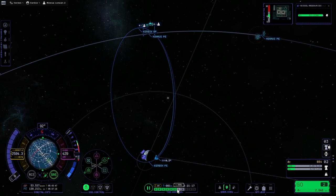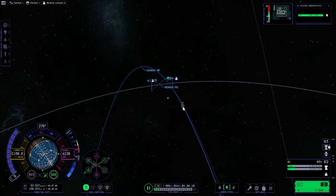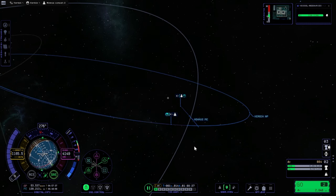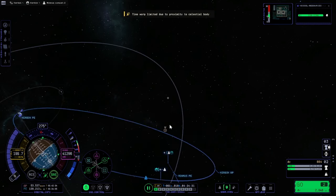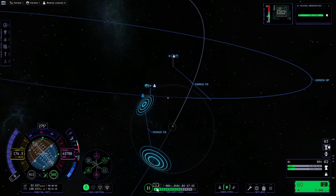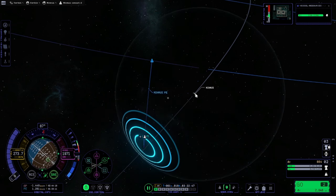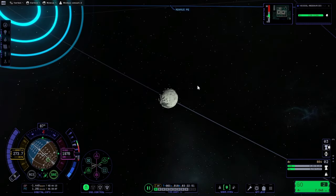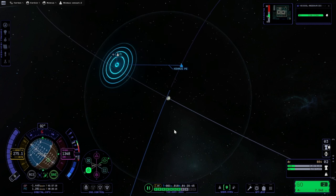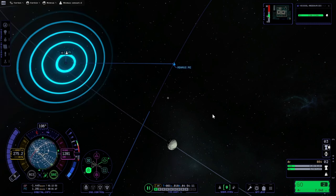The only thing left to do is time warp to Minmus. I hope that's the right point — yes, it is. Now we are in the sphere of influence of Minmus. If we time warp to the closest point and face retrograde, we can brake and make orbit.